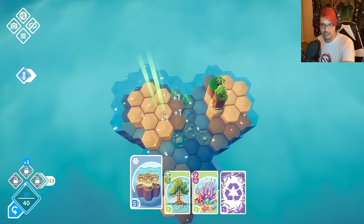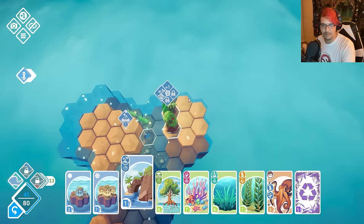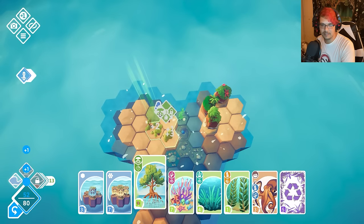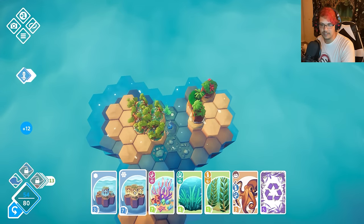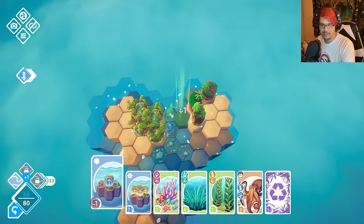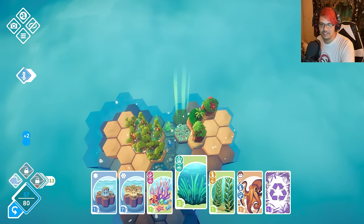Oh no, looks like I already lost — okay, nevermind. I thought I had a plan but then my plan backfired. But look — this volcano does this special buff to your biomes that touch it, so try to give them all a little tail to touch it.